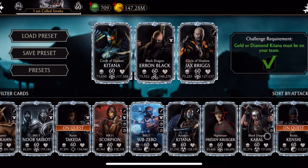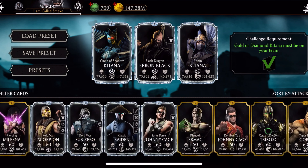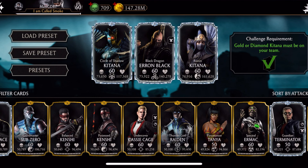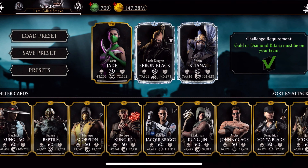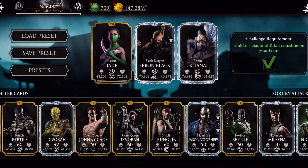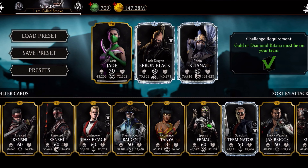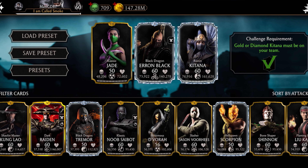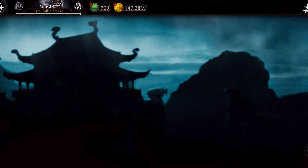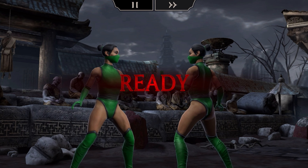We skipped all the hard battles and got all the way up to the last battle. Now we just need to pick characters. This time we have to use a gold or diamond Kitana who must be on the team. We're going to go with Jade again and pick whatever Kitana, but we're just going to use Classic Jade. For the third character, we'll throw Classic Noob Saibot in there because I am a classic kind of guy. We'll use Jade to beat up on hard Jade.